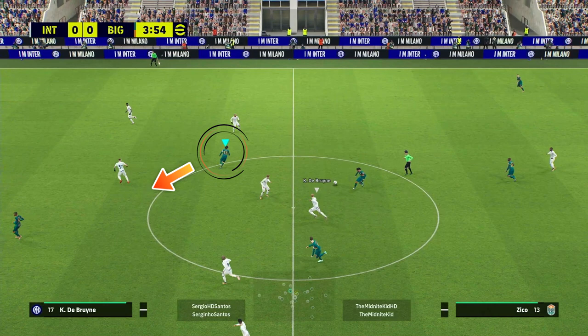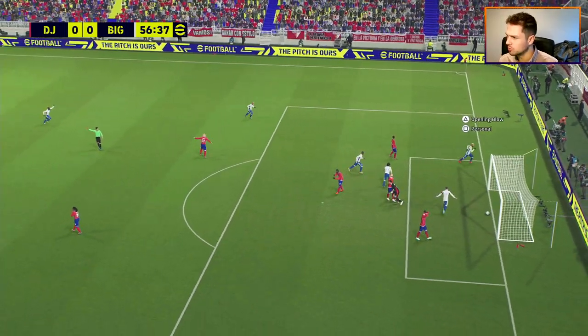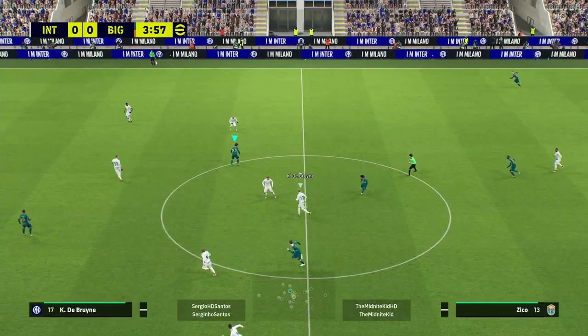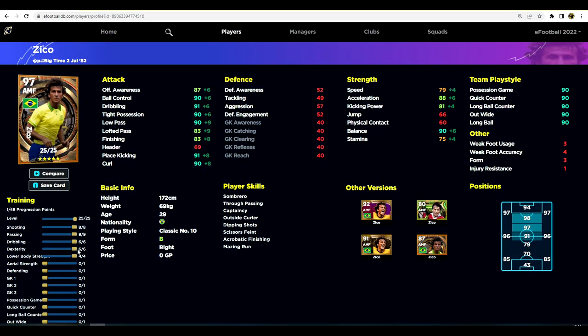When I get the ball in this position with Zico — where we've paused and circled — this is where Zico kind of plays between the lines when you don't have his offensive awareness over 90, from a lot of testing I've done. If you shoot a lot of shots like Neymar or Messi and you're looking for a player like that, you can train him up with this training guide. It suits possession-based players who like well-rounded players, take their time on the ball, and can pass, dribble, and shoot.